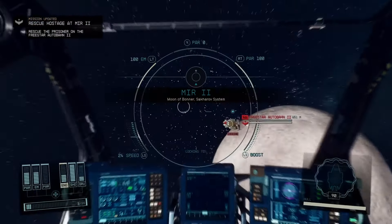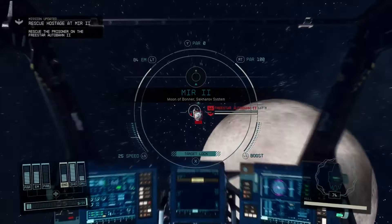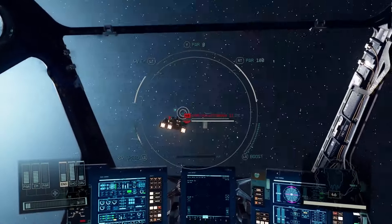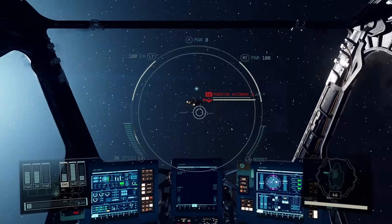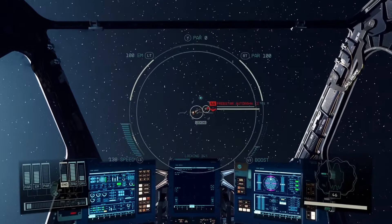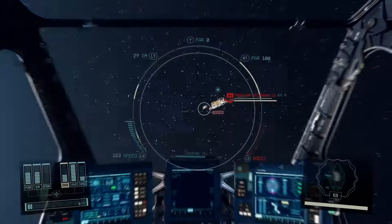Let's take care of this hostage rescue mission. We've got to turn off my turrets — don't want to destroy the ship because I'm trying to save the captain. I really like these hostage rescue missions because we get a chance to see cool ships. Unfortunately, we can't take them from the captains — that would be unethical — but it would be neat to have some more variety of ships.